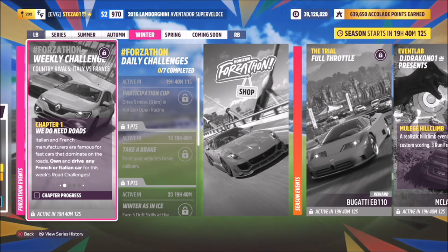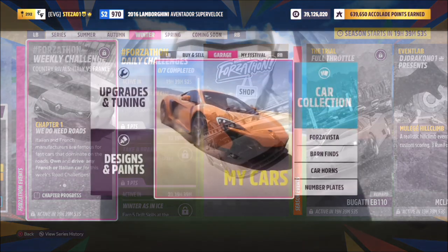Hello and welcome back to the channel. Today you join me for this week's Forzathon guide called Country Rivals: Italy vs France. This challenge wants you to use any vehicle that's either French or Italian to complete all of the challenges. Personally I went for Italian, but obviously you can go for either — without further ado let's get stuck in and have a look.